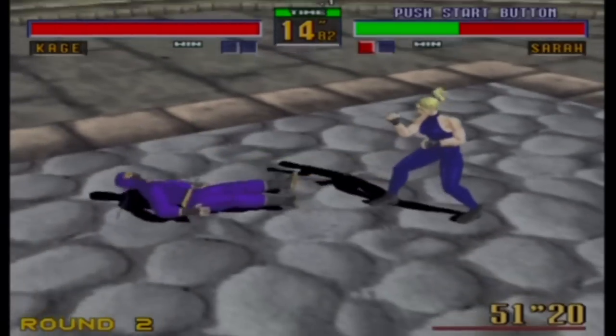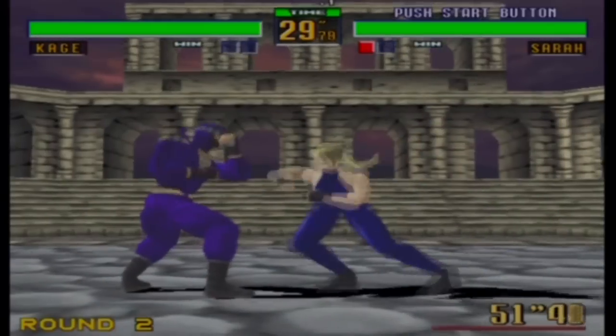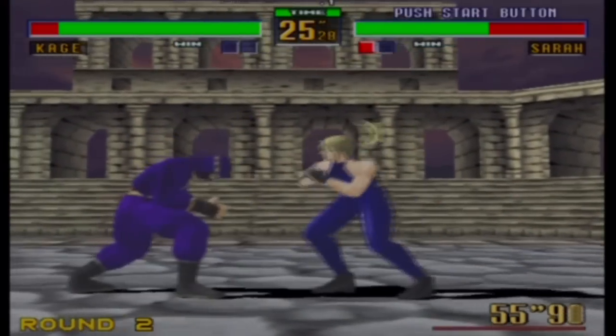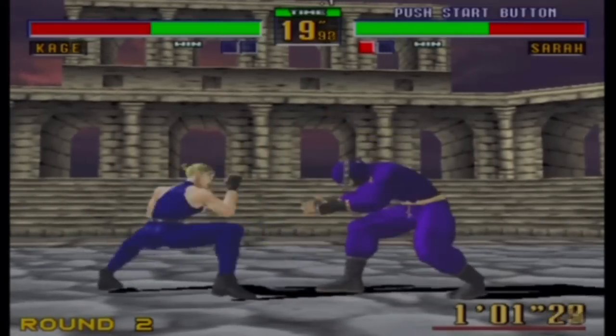I just love all the effects like the lightning and whatever on this game. I think it's the next level where we fight Shun. The bridge on his level was something really missing from the Saturn version — I just don't think they could process it. There's just so much going on.